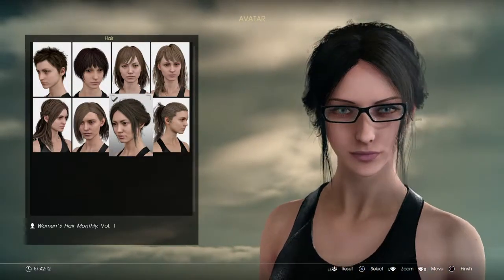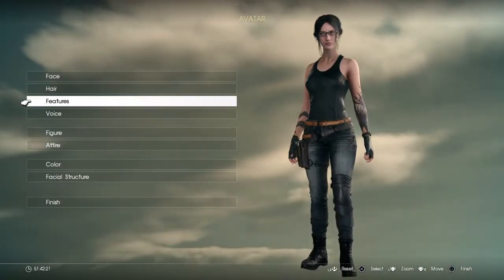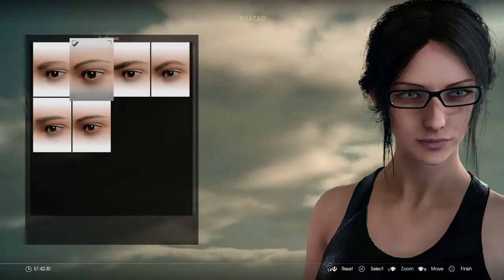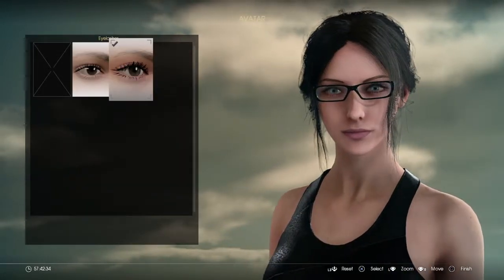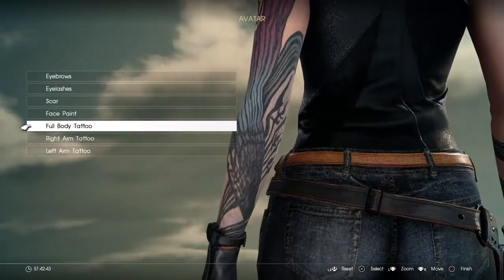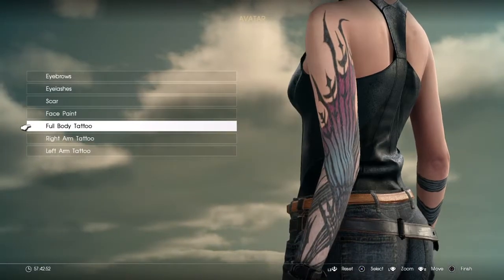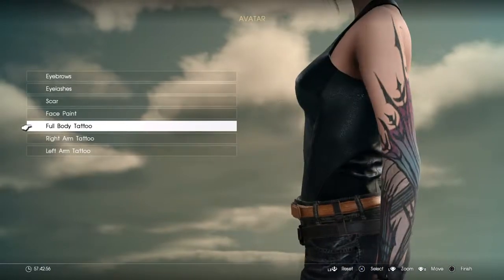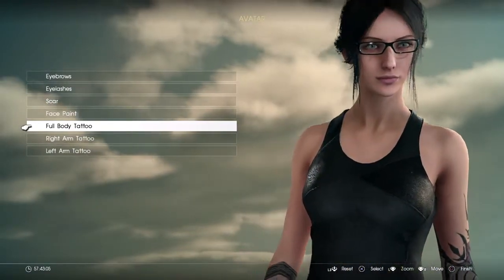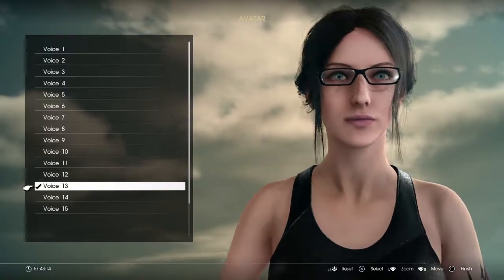I like this one a lot more. For the features: eyebrows, it's gonna be thin eyebrows. Eyelashes, the big ones. No scars, no face paint. For the tattoos, I put this butterfly tattoo that looks like the wings Bayonetta has when she jumps - same blue and purple color, so it looks cool. For the voice, I got a British accent, I think that's the closest one to Bayonetta.